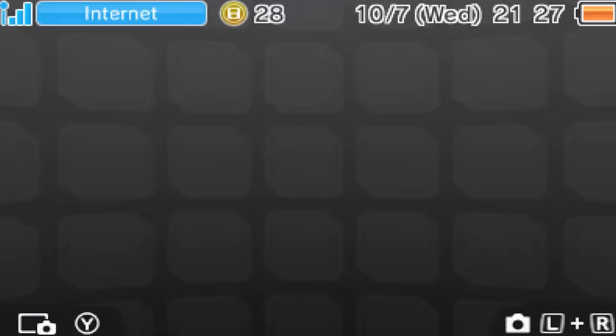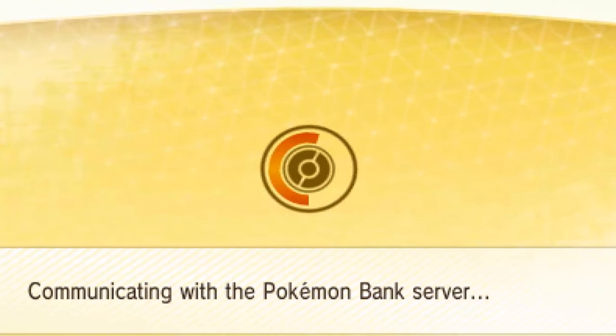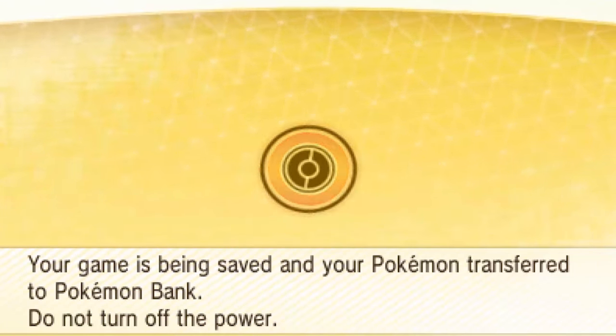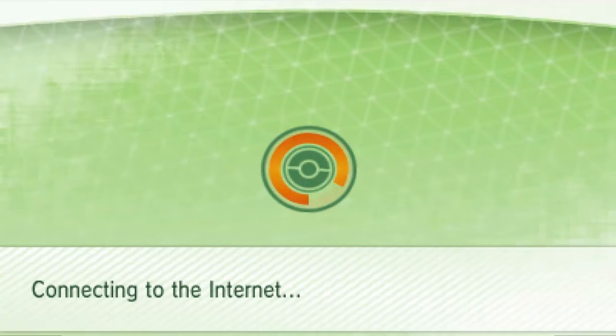One more step before you get them into Generation 6. Put your Generation 5 cartridge into your 3DS and open PokeTransporter. Make sure to put them on Box 1 as it makes the transporting much easier, and you can transport up to 30 Pokemon at a single given time. Just click Accept and you should be good. Now the moment of truth — check the Transport box and there you go.